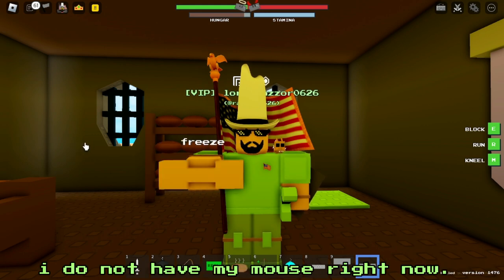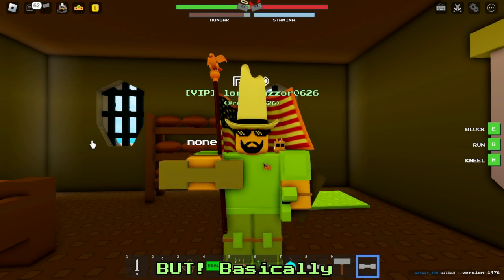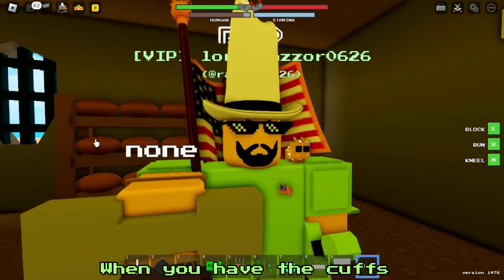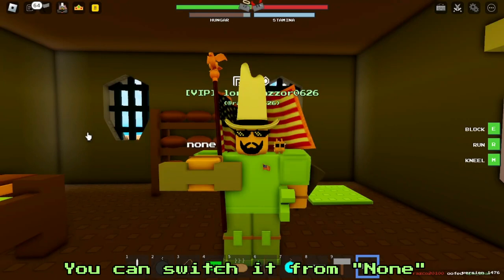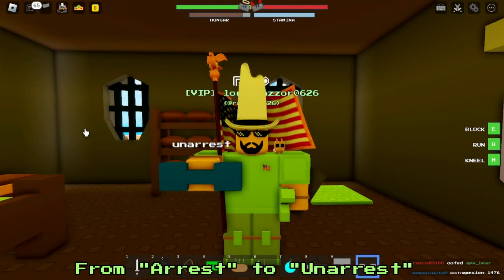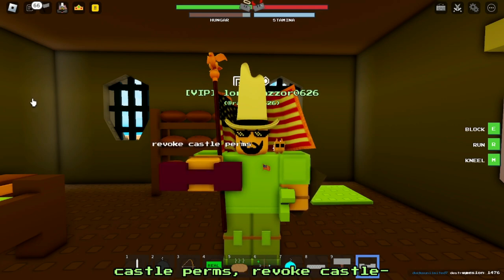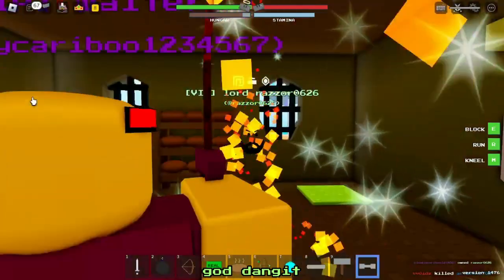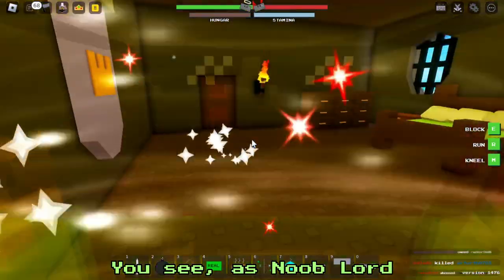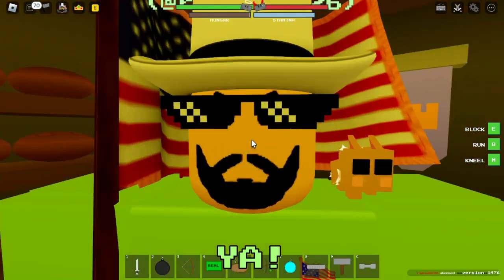I don't have my mouse right now — I have an Alienware mouse. But basically, when you have the cuffs, you can switch it from none, to freeze, to thaw, to arrest, to unarrest, revoke citizenship, grant citizenship, castle berms, and revoke castle.